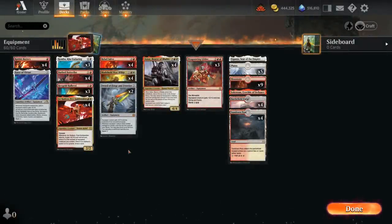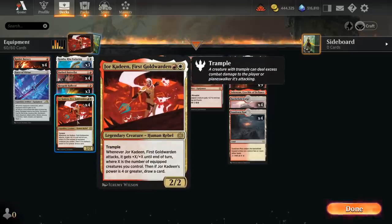Hello and welcome to another standard gameplay video. This was recorded during the early access event, so thanks to Wizards for letting me preview the new cards from Phyrexia: All Will Be One on this fully unlocked account. Today we're taking a look at a red-white equipment deck, which is almost an entirely new archetype in standard.